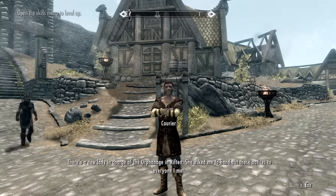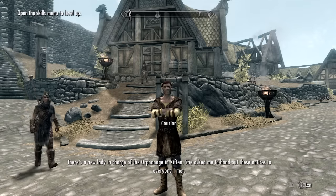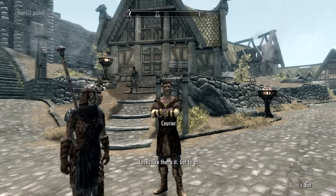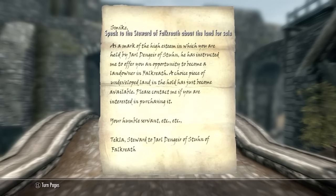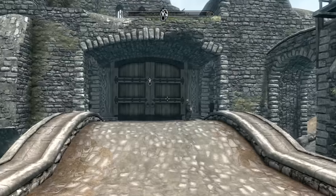go to any of the main holds in Skyrim and wait for a courier to come to you. If he doesn't come, wait 12 hours and he should appear. The letter should tell you that one of the Jarls in Skyrim has land for sale and you can go check it out. In my case I got a letter from Falkreath, so I went there first, but you can have a letter from either Morthal, Falkreath, or Dawnstar, so go wherever you please.